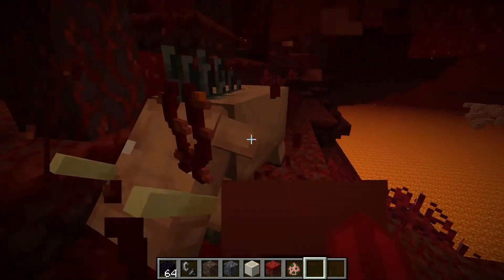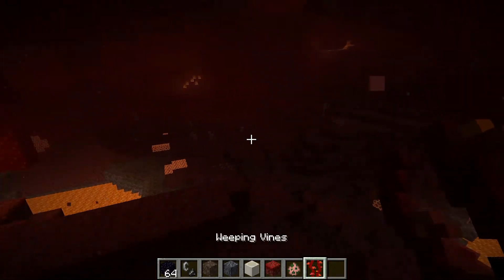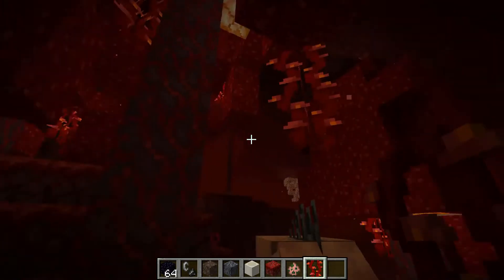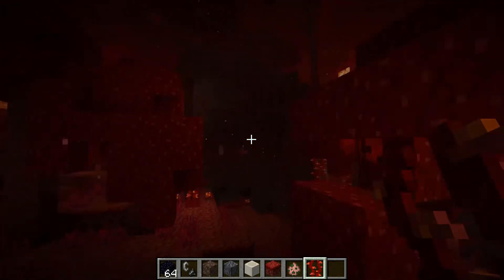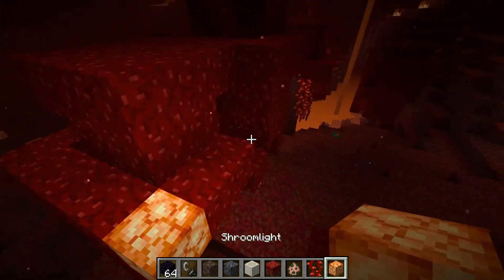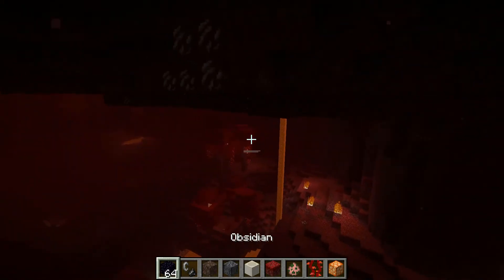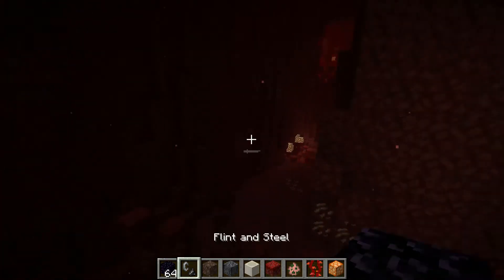The hoglin doesn't have a sound when getting hit, which is kind of weird. There are also these weeping vines which apparently grow on trees — those are cool. And there's also these new glow blocks called shroomlight, which is a new natural light source.